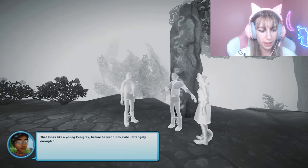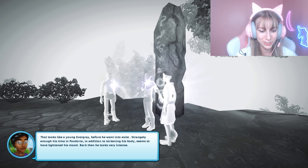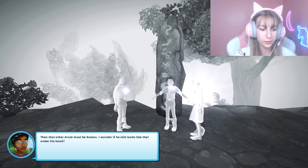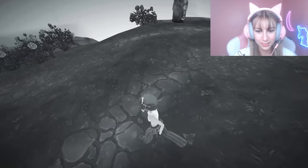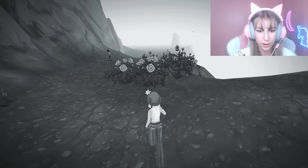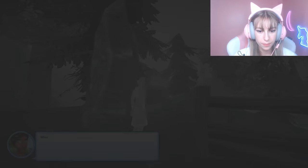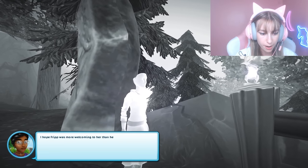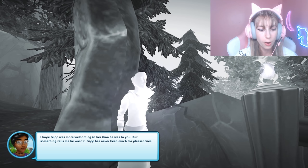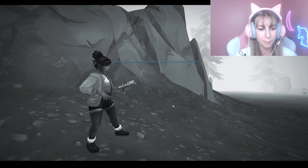Here's the next memory — it looks like a young Evergray before he went to Pandoria. Time in Pandoria sickened his body but his mood back then was different; he looks very intense. That other druid must be Avalon. The next one down near the Soul Circle: that must be Katherine thinking about seeing a magical being like Frip for the first time. Memory complete — heading back.